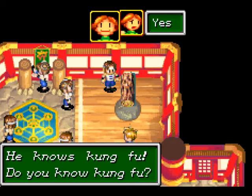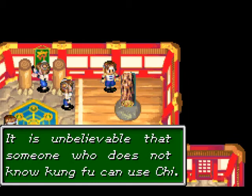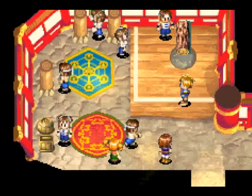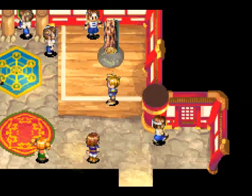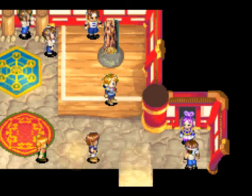He knows Kung Fu. Do you know Kung Fu? No, I don't — it's called Psy Energy. It's so unbelievable that someone who does not know Kung Fu can use Chi. What is that girl on the left doing? She's like jumping and spitting. The door opened on its own.